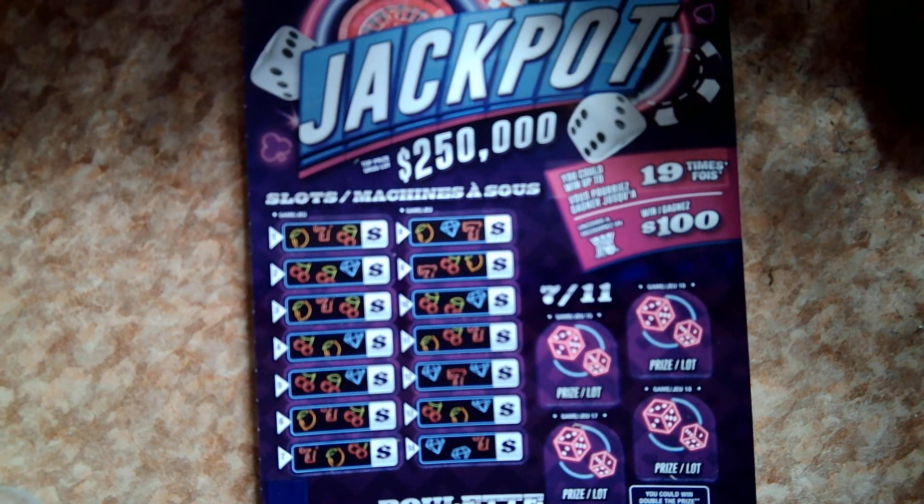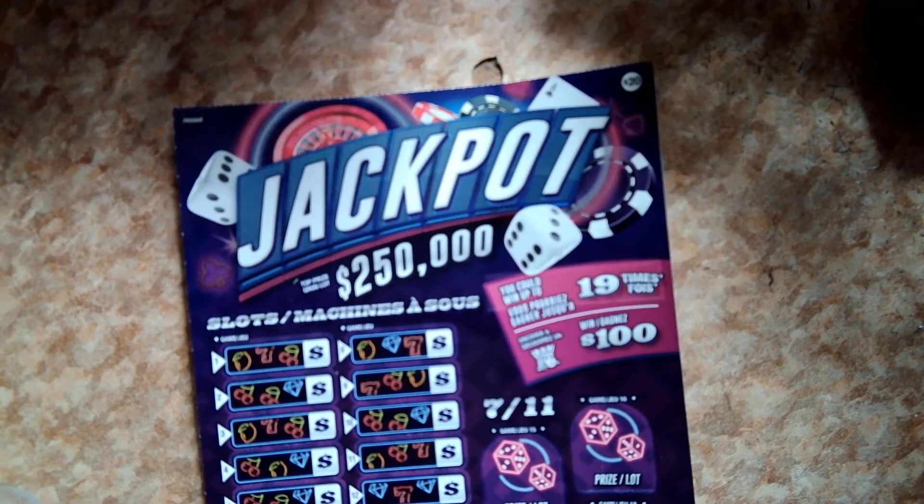How's everybody doing today? Ho ho ho, I am excited for this one! This is our last ticket out of the huge bunch. I apologize — when I said 70 I meant 60, we started with 60. So far we've actually had two winners: the last two episodes gave us $20 off the $100,000 Money Match and our $10 back from the Five Times Fortune. This is a $20 Beast ticket.